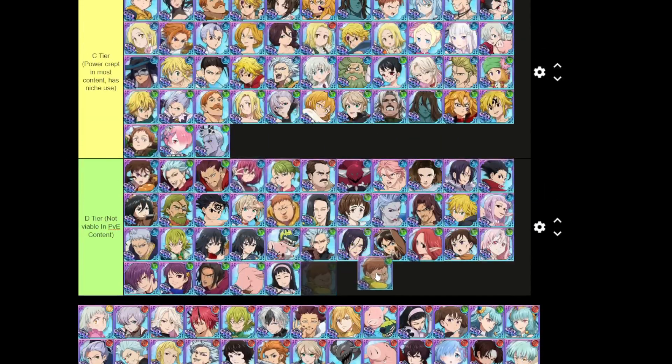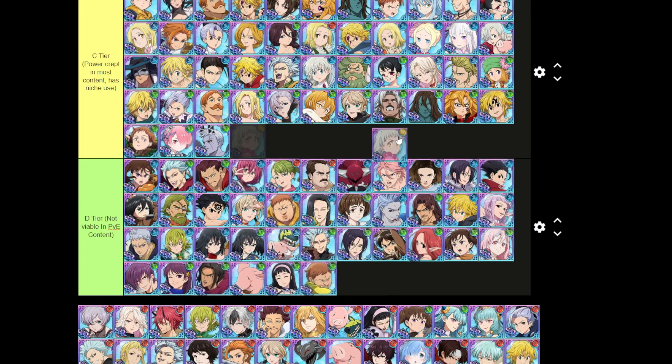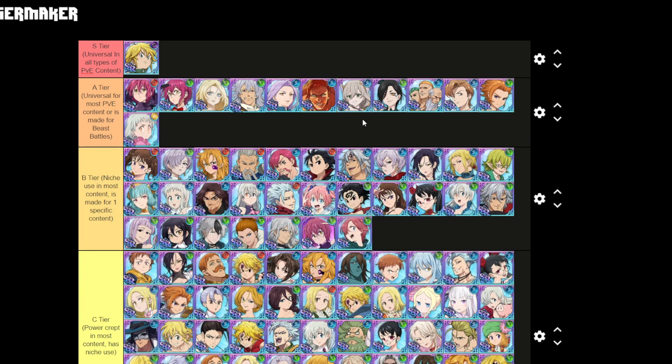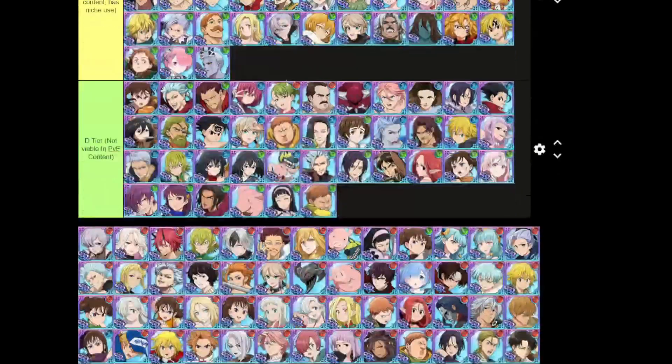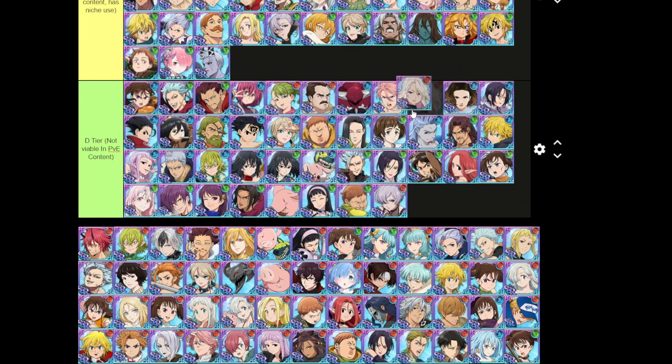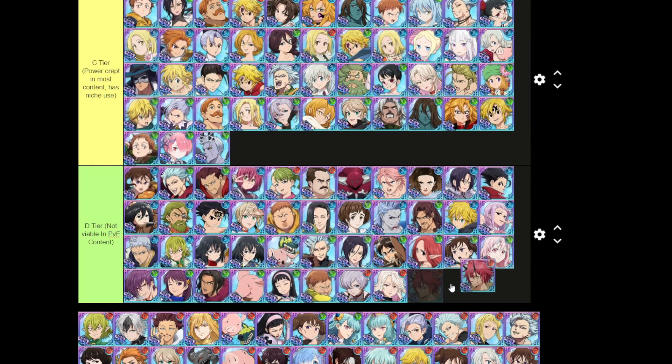Fat King is not viable. Elizabeth — she is good. She was one of the first units to beat school and hottie. You can use her on all the demons in the game, demonic beast battles, school and hottie, the Deer, the Bird. She's very good in a lot of content, just not the best in it. She's good in a lot of it but not the best. Mono is D tier, Lilia D tier, Benny Maru D tier.